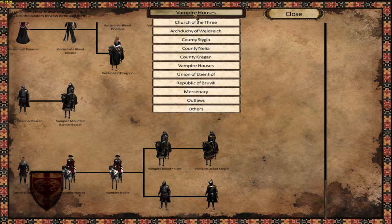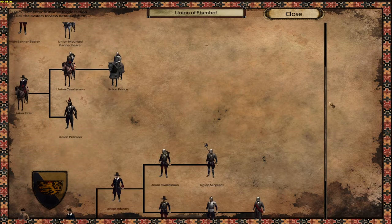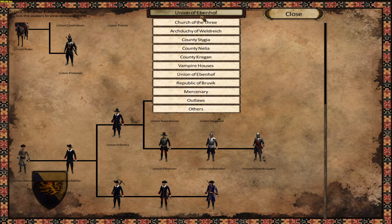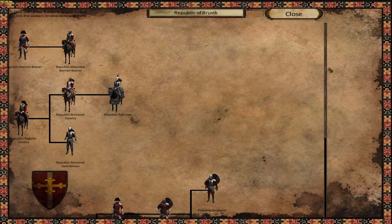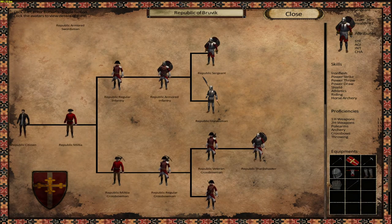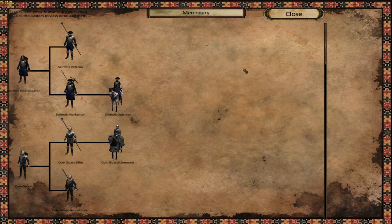There are also mages and some light magic in this mod. Then this one is very cool looking — the union of a kind of cool musketeer. And then the Republic of Bruvik, which since I am Italian reminds me of the Republic of Venice, because Venice had this red color which was very distinctive. They have this kind of heavy shield with a barbute helm, so they look very similar to the Republic of Venice — they might be a reference to it, though I'm not sure.